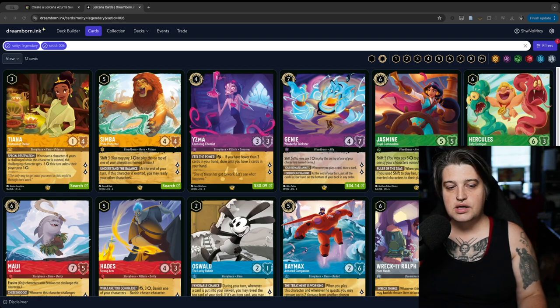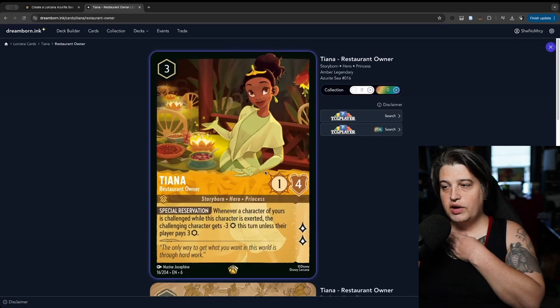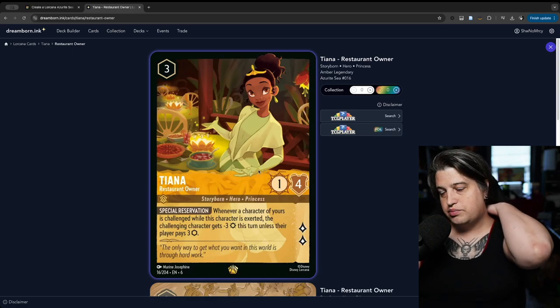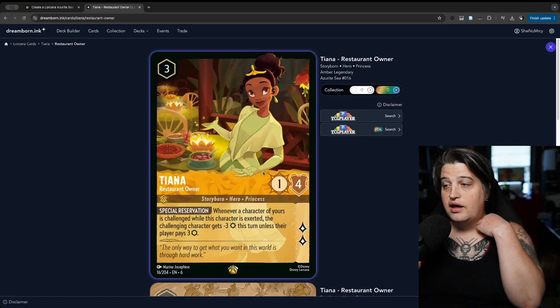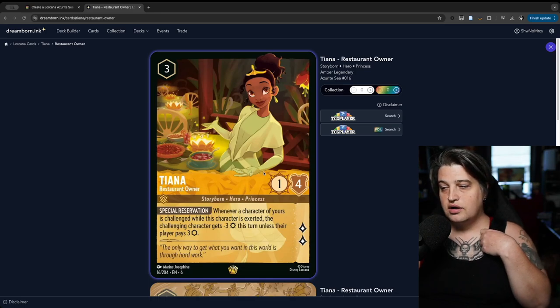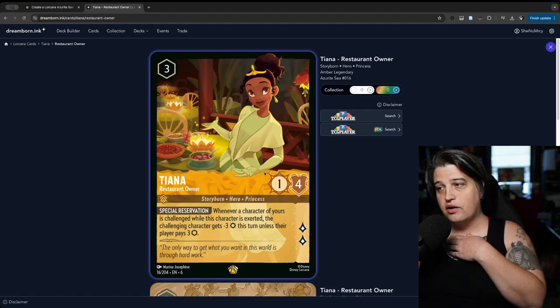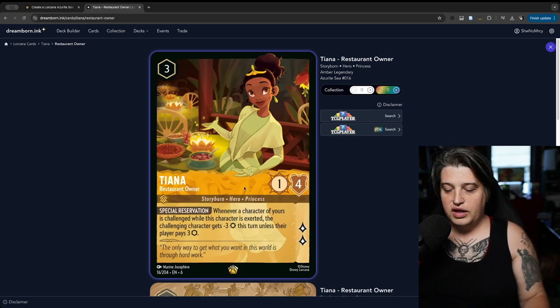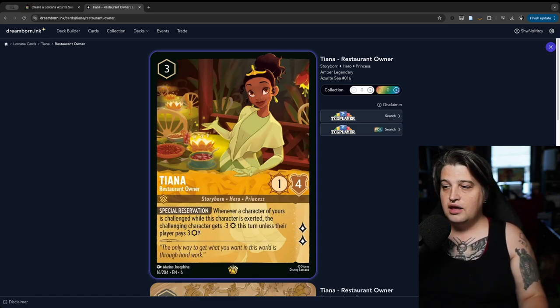We'll start with Tiana. Tiana reads: whenever a character of yours is challenged while this character is exerted, the challenger pays minus three this turn unless their player pays three ink. She's a 1/4 that quests for two. I think this card could be quite good in an aggro deck. The fact that it only costs three is pretty relevant, and it's a static ability — you don't need to exert Tiana to have her ability in effect.